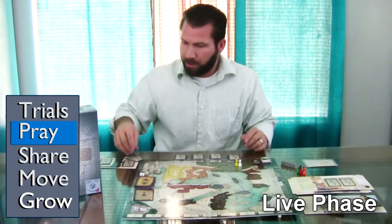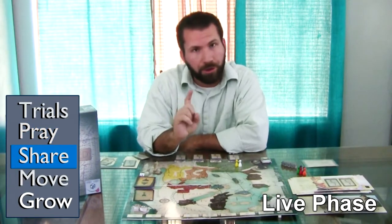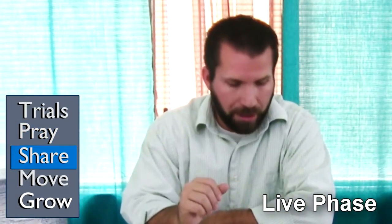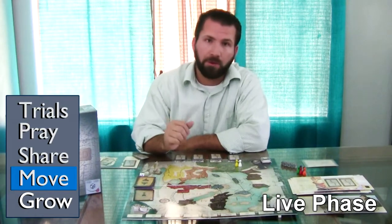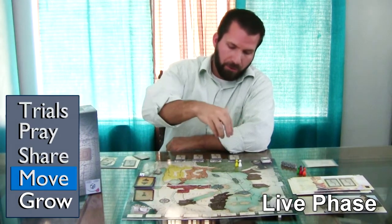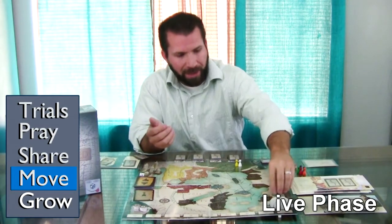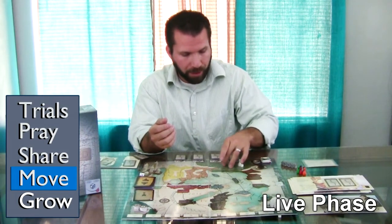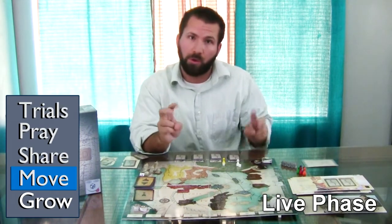Assuming we can communicate, flip over your share cards, and the Elder gets to choose which two cards to use out of those shared cards. Once the Elder has resolved both cards, you then go into moving. There are three different types of moves. A fellowship move is when you're moving into an area where there are already church members. A mission move is where you move into a new area that doesn't have any church members — to do a mission move, you need at least four church members in the originating area, and you can move any number of people into the new territory.